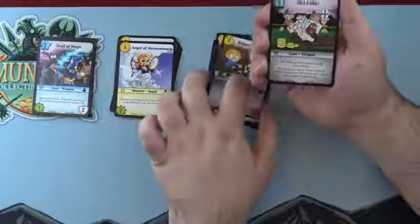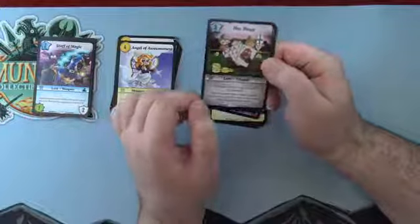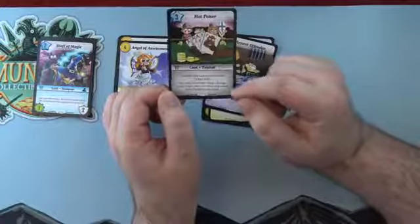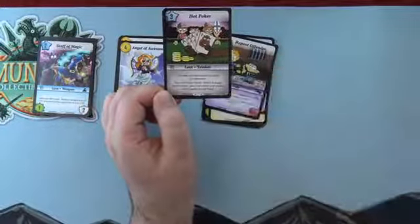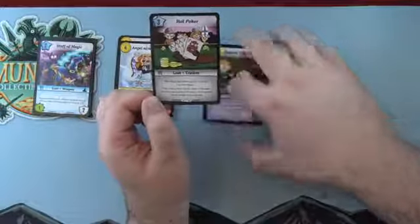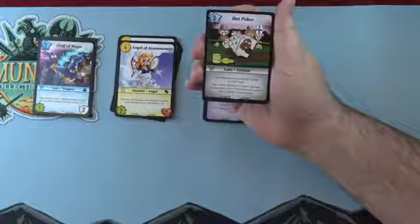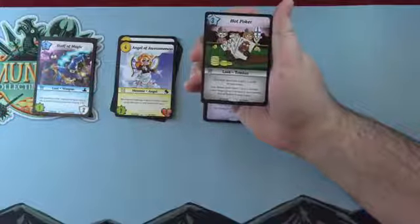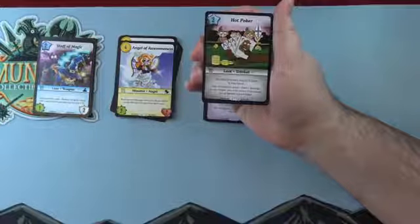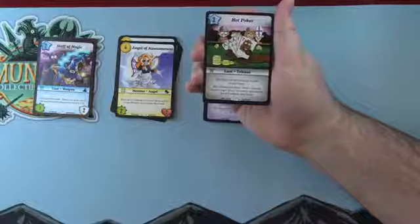We got a W! The rarest rarity in this set — W stands for 'We Destroyed Most of These.' Fun fact: when the set comes out they're shipping some of these cards, and we're going to destroy a lot of them on air. You'll get to watch us put cards through a shredder essentially.